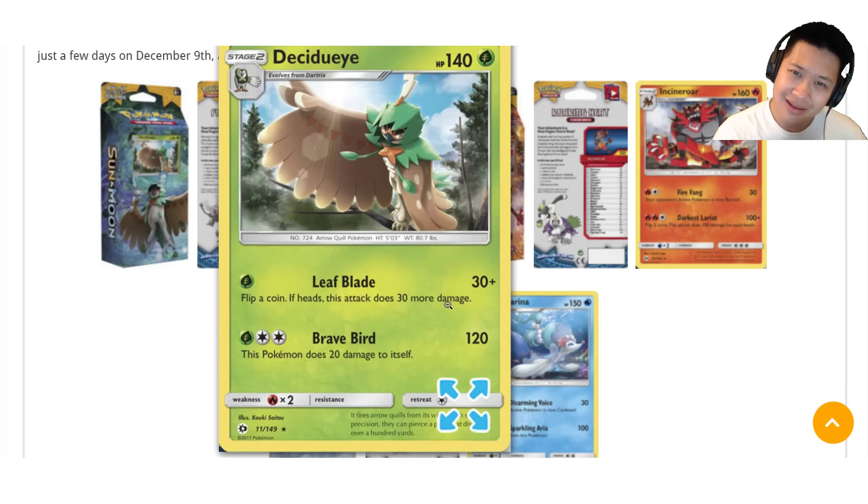30 to 60 damage — that's pretty good for one energy. With a DCE the following turn, Brave Bird does 120. That's two-shot potential. Yeah, you can nail something with 240 hit points with that. He does hurt himself, but I'm sure there are ways to work with that.